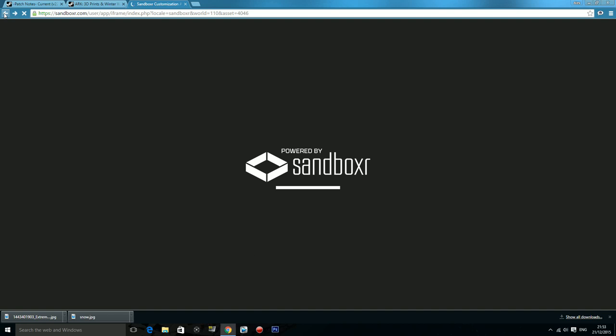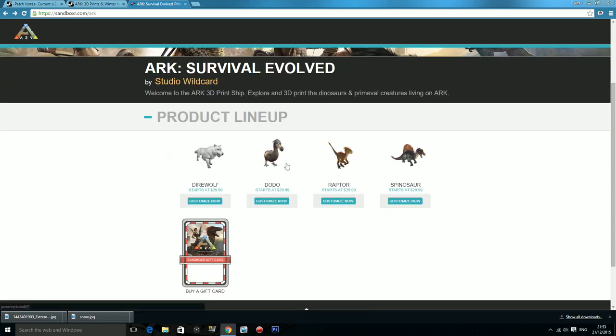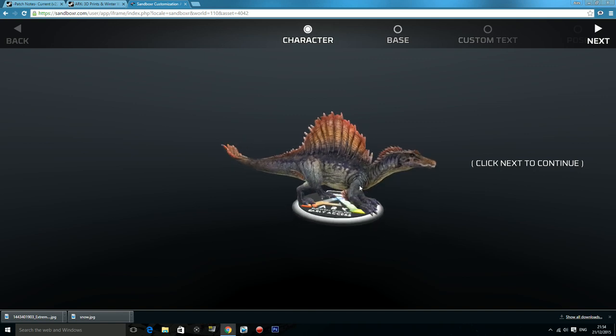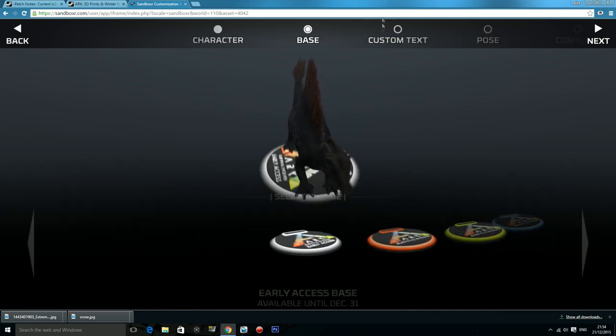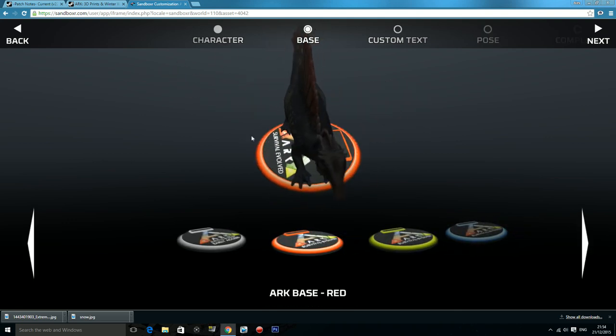I'm only going to show you one more, which is going to be the Spinosaurus, because that is my ultimate, overall favourite dino in the whole game. There is a Raptor and a Dodo and they work exactly the same as the Direwolf. So we've moved on to the Spinosaurus — this is its default skin. It comes as the red-spined Spinosaurus. You get the same base color options as the Direwolf: orange, yellowy-green, and blue.